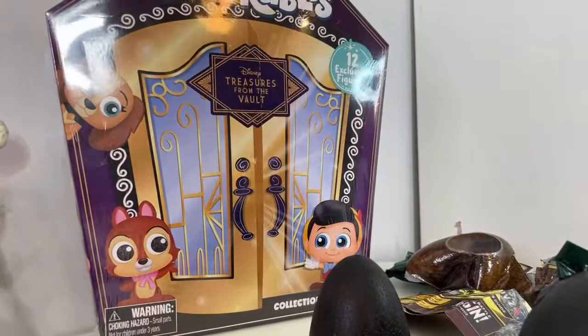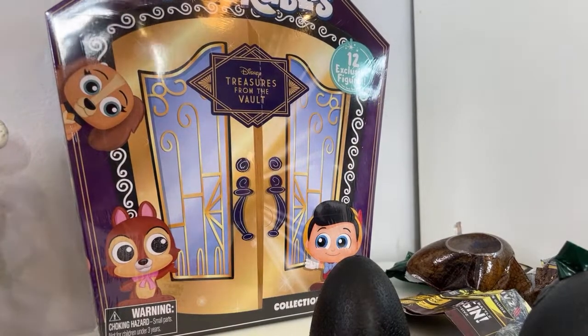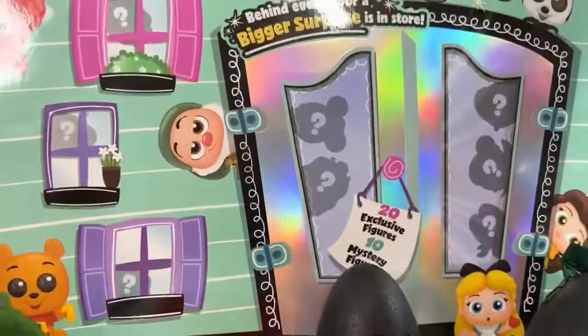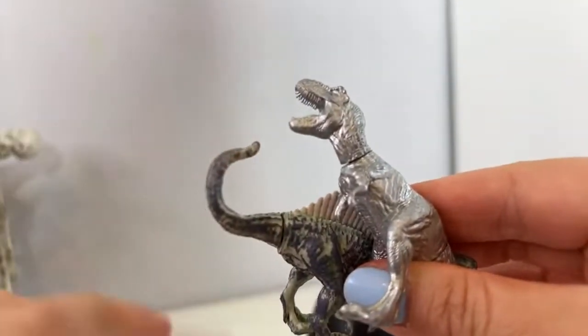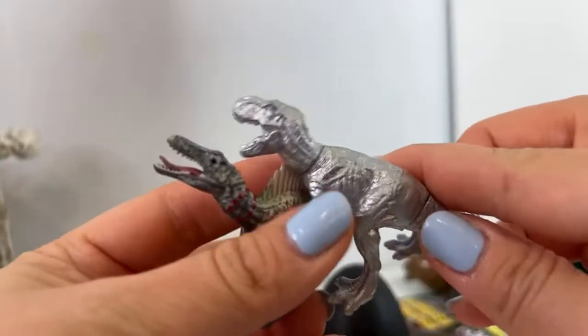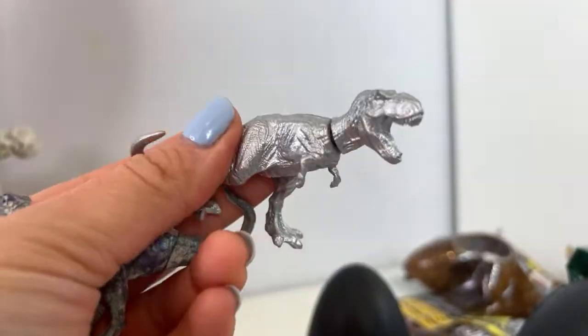If you're watching this channel for Disney Doorables too, I have some great stuff to show you — stay tuned. I have the new Disney Treasures from the Vault, a new Disney Villain, and we also got a PR box from Disney Doorables that we'll be unboxing. Let us know in the comments what you think of the brand new Jurassic World Captives. Thanks so much for watching and hope to see you on my other channels — have a great day!